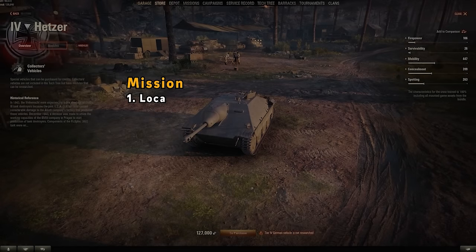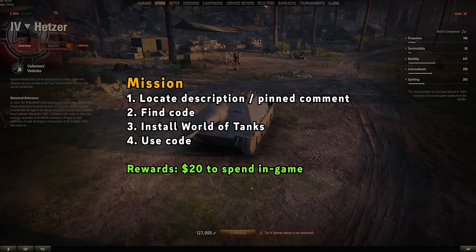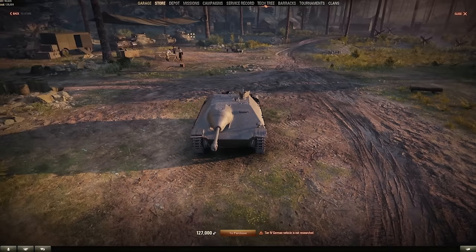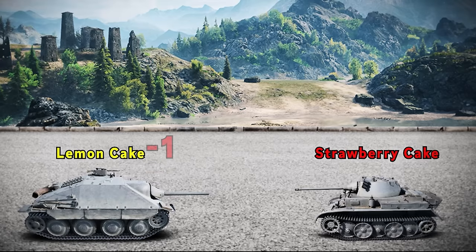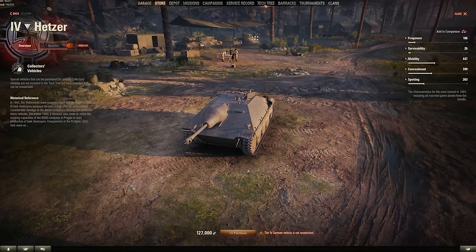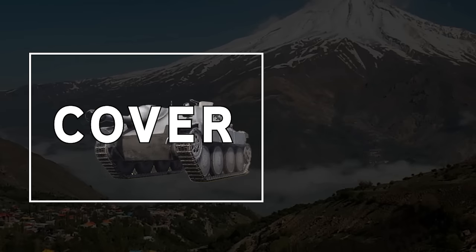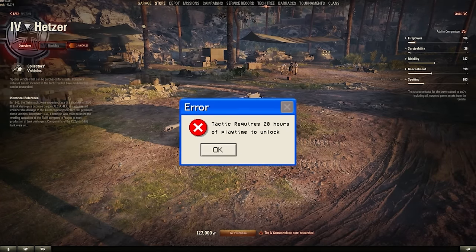Here is where I come in. I have a fancy code for you in the description and the pinned comment, which you can redeem for $20 worth of in-game stuff, which you can spend on other items, or you can dump straight into credits and unlock this thing pretty much right away. This is a monster — you have a great gun for this level, and probably the best frontal armor at this tier as well. Half the tanks you'll be fighting will literally do zero damage to you if they hit you in the front. Furthermore, since you'll be playing at the lower tiers, advanced tactics like not shooting the front of the tank and moving into cover have not been discovered by the player base at these levels, so your main weaknesses will be mitigated.